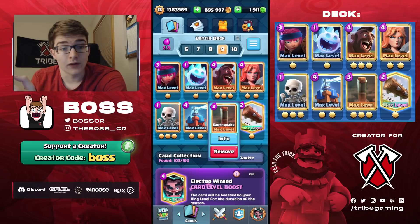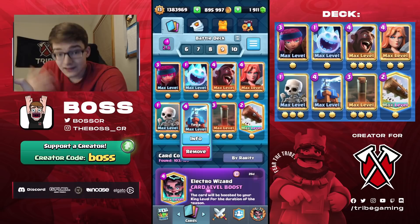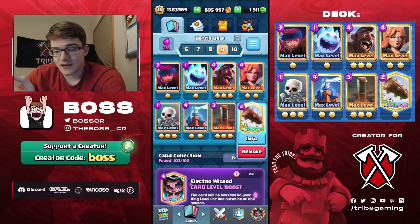The Earthquake is going to allow you to break through buildings — it's very important in hog decks because there are tons of buildings right now. Lots of people are still using Tesla after the nerf. This deck has Tesla itself, which is still a top two or three building in the game. And Log is just such a good spell with Hog.